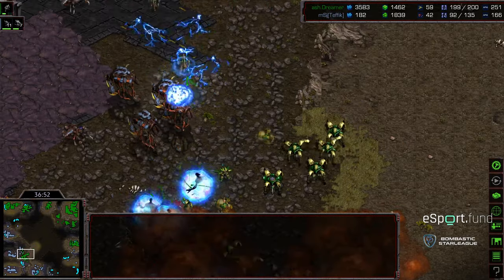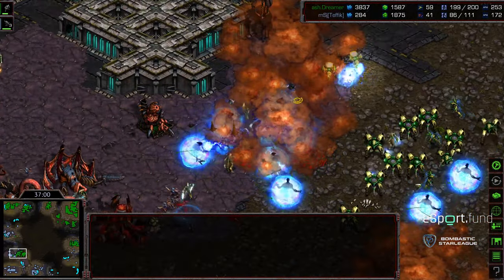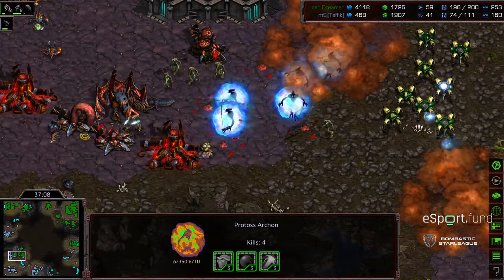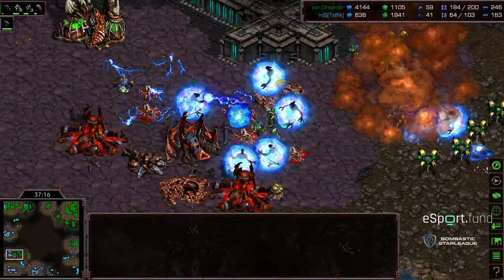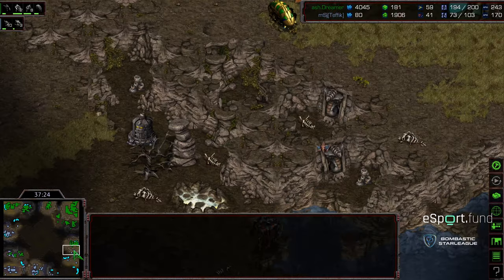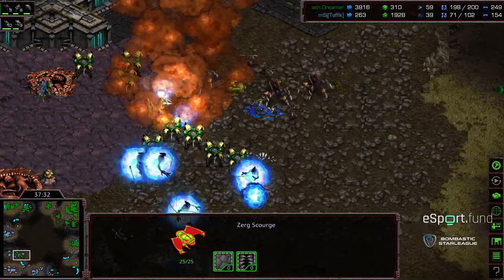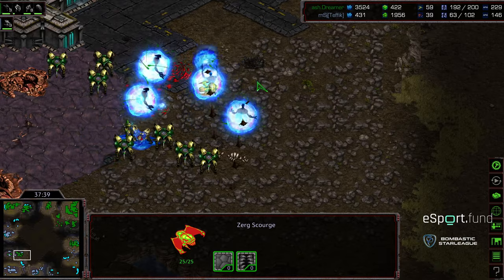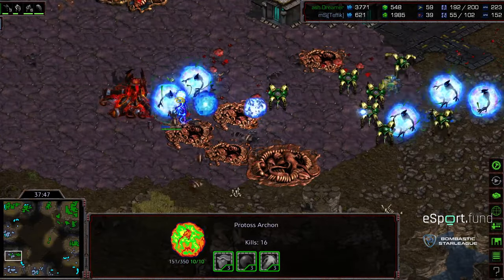Some lurkers move in but they're very short on life. Dreamer presses into the sim city for the third or fourth time — this time it's going to stick. More psi storm over that wall, a single sunken colony that's been there the entire match. Pressing in, getting wiped out. Still one active scourge left but not enough. A lurker peels in from behind. Still 200 supply for Dreamer — just a cleanup operation. Everything wiped out in the bottom left corner, zerglings trying to peel in but doing nothing to these archons. GG.